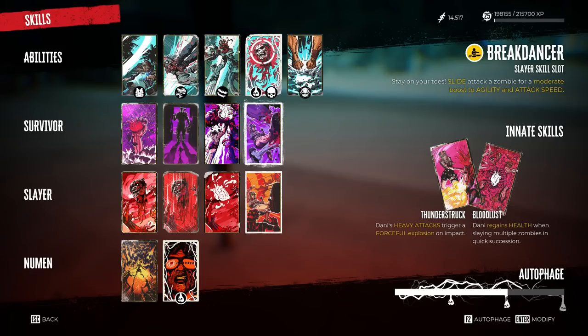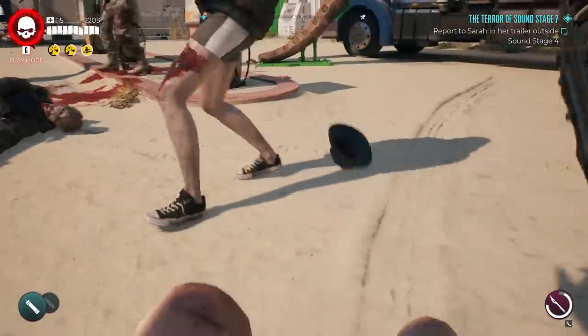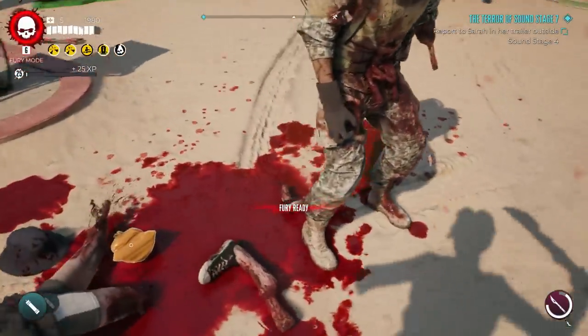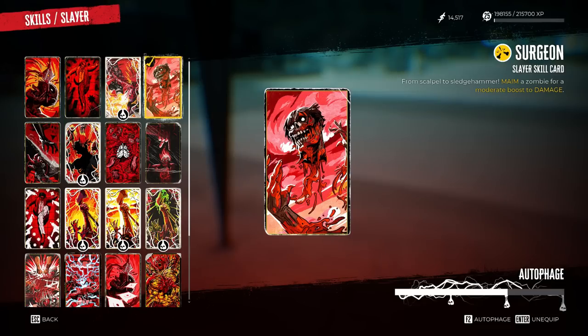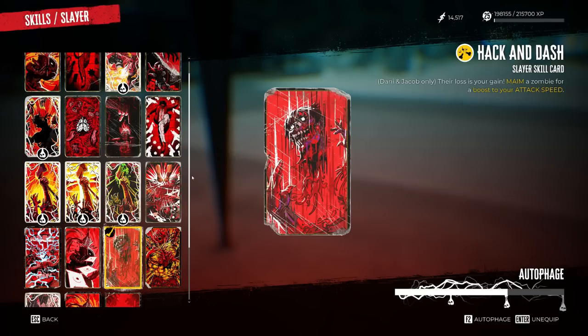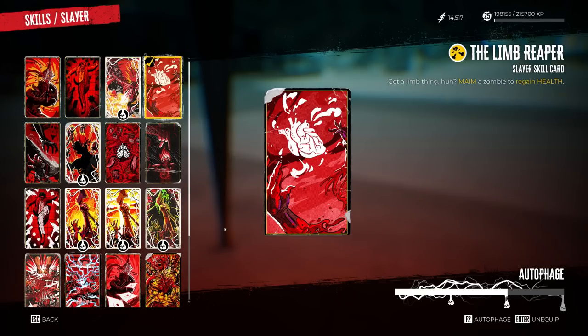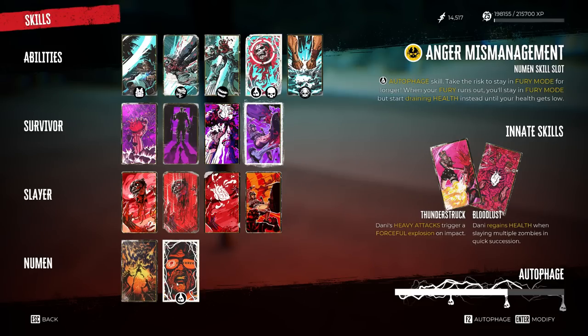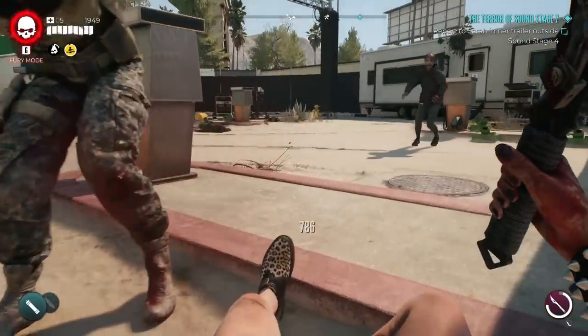I combine Shin Shrapnel with Breakdancer, a slayer skill that gives a moderate boost to agility and attack speed, so your initial attack when entering encounters is stronger. The other slayer skills are Surgeon, which gives a moderate damage boost when maiming; Hack and Slash, which increases attack speed when maiming; and Limb Reaper, which regains health when maiming. For Newman skills, Corpse Blossom is the key one — when you slay zombies that have fire, shock, or caustic active, they produce a powerful explosion.